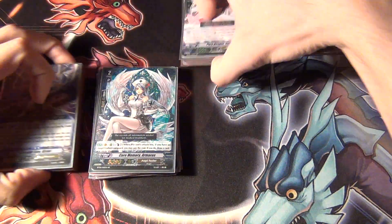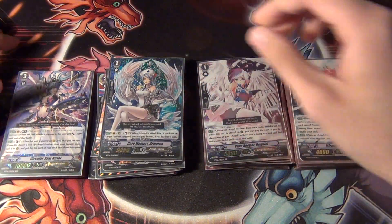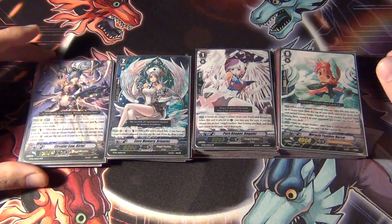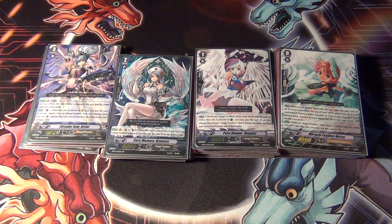Angel Feathers is one of the newer archetypes. I think it came out in Booster Pack number 6, and 7 is the latest one, so they're relatively new. So I hope you guys enjoyed the video — as always, rate, comment, subscribe. Thanks.